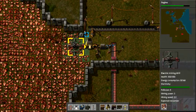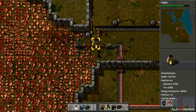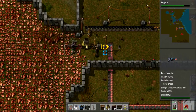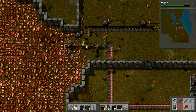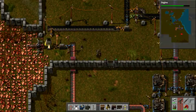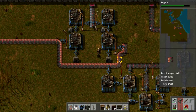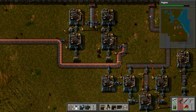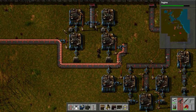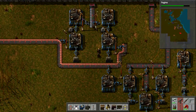The copper ore which this thing mines puts it into this furnace, which smelts it down and turns it into copper plate. The copper plate I can then use to make a whole bunch of different things - it goes onto this conveyor belt, which comes down here to these machines. The same thing also happens to the iron: the iron becomes iron plate, the iron plate becomes different items, and those different items become the science packs that we need.